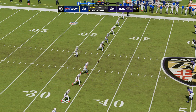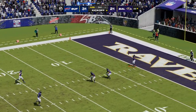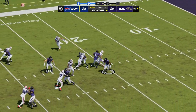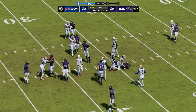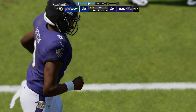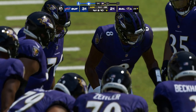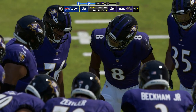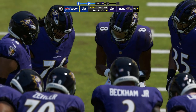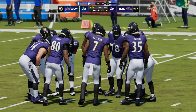After the touchdown, Bass kicks it away. Returning it, Justice Hill — and the tackle going to be made right there at the 25-yard line. The Ravens offense back out there — the last series was a little disappointing, forced to punt. Now they'll try to do better here and come away with some points as they begin this drive, first and ten.